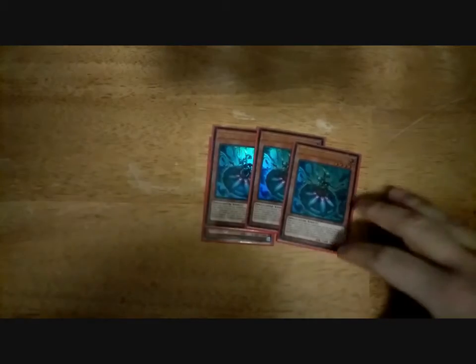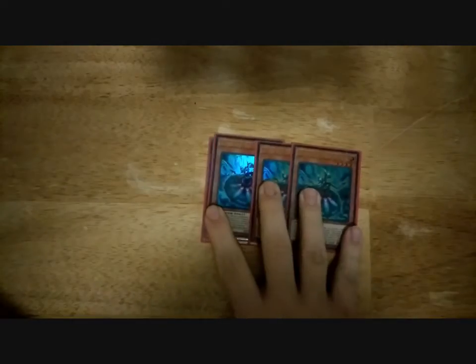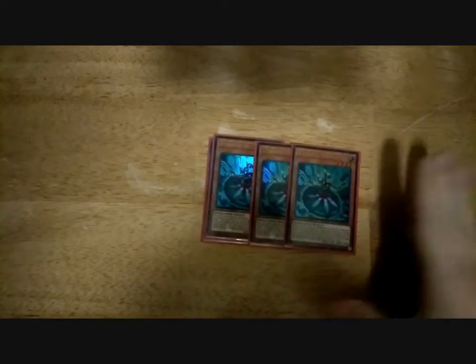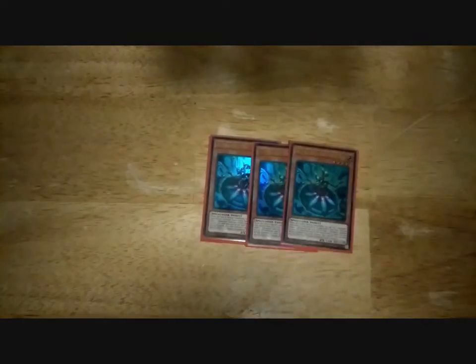1 Concori is your attack stopper slash negator. If you control an Altergeist card, it can special summon itself if an attack is declared, negating the attack, and then you can target a card on the field and negate its effects whenever it's special summoned. 1 Marionetter, when normal summoned, will set an Altergeist trap from deck, and you can target an Altergeist in the grave, send an Altergeist card you control to the grave to special summon it.